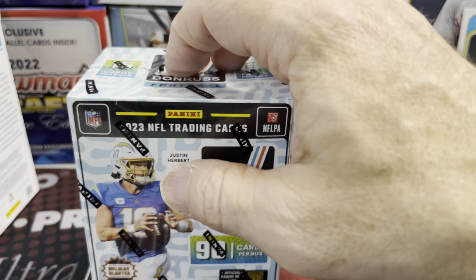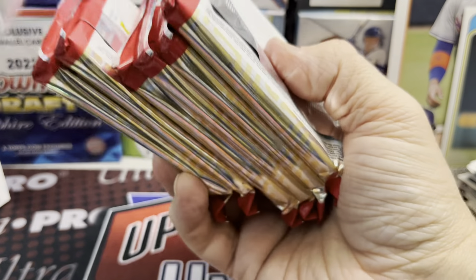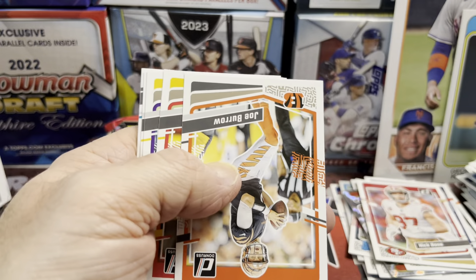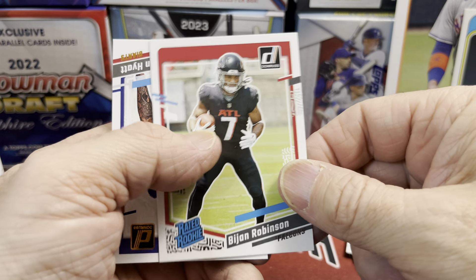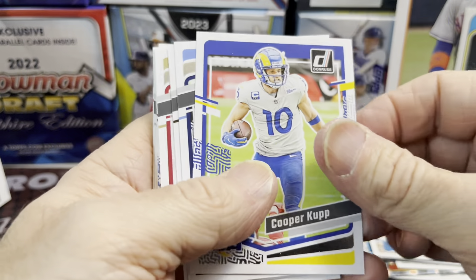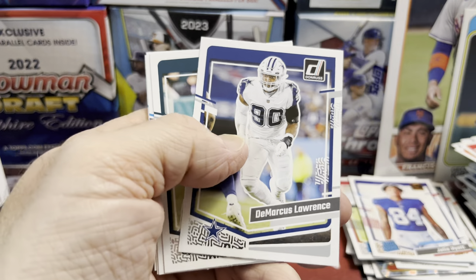I think there are photo variations. Let me know in the comments below — is that a variation? Otherwise, what is it doing on the back of the pack with all the special cards? Alright, blaster box number two. If you haven't yet, hit that thumbs up button and subscribe to the channel. We got 25,000 subscribers — thank you to everybody who has recently subscribed or has been a subscriber for a long time, we greatly appreciate it. We have a Zach Harrison and a Bijan Robinson, and then one of these canvas-type cards — Jalen Hyatt for the New York Giants. Those canvas cards are pretty hard to pull. I've only pulled one and it was a Sam LaPorta, which is a pretty sweet card. I am a huge Sam LaPorta fan — of course, he is on my team, the Lions.